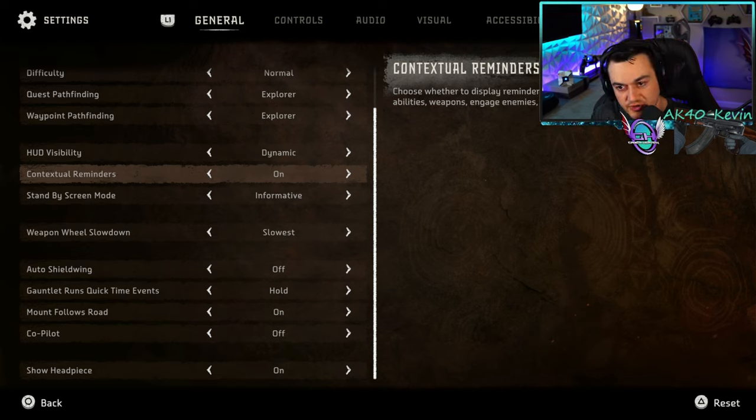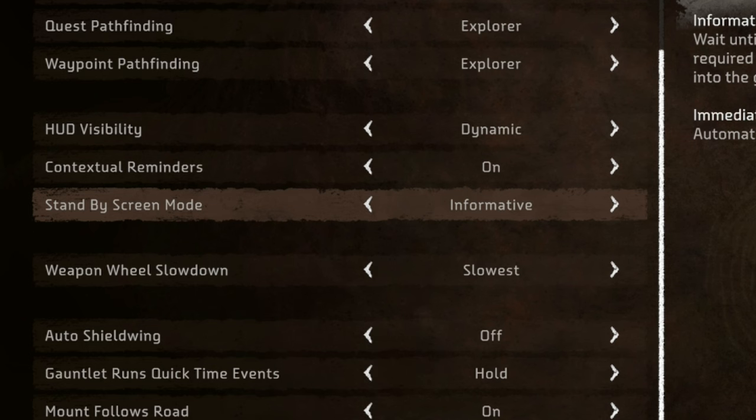Contextual reminders — I'm leaving these on for now. However, after I get about another 10 to 12 hours into the game and I've memorized all the controls, I'm probably going to turn this off. What this does is pop a little display reminder telling you, hey, you can vault over this, or hey, you can open this door, or hey, you have an ability if you press this key bind.